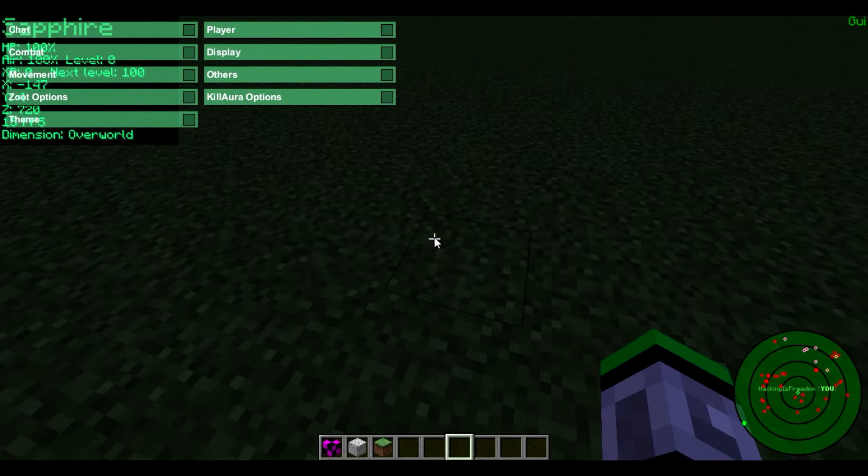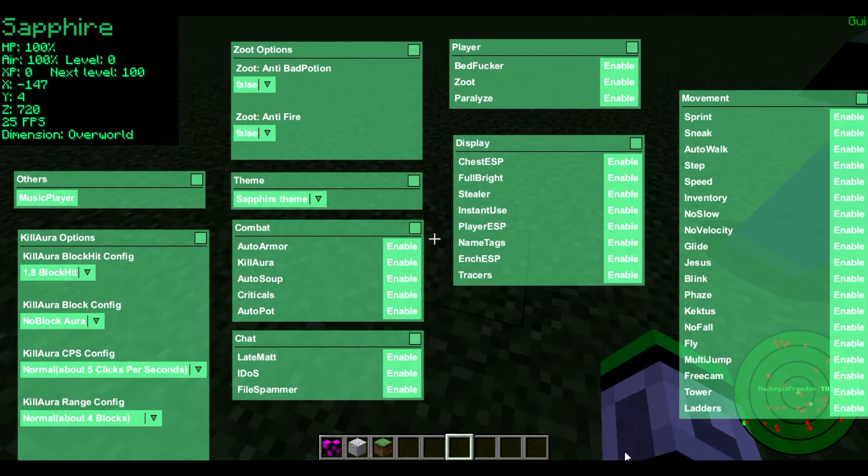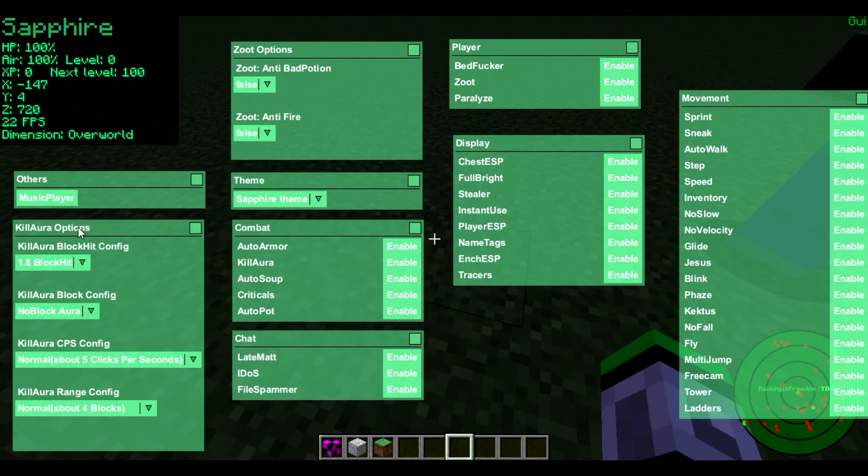To open the GUI, it is Right Shift. So there we go — this is all the mods in the Sapphire client, as you can see.